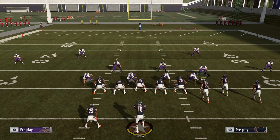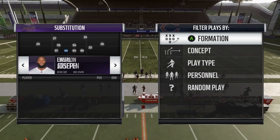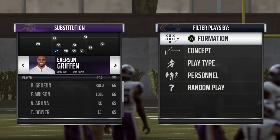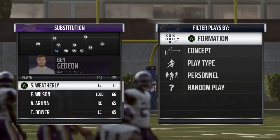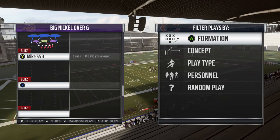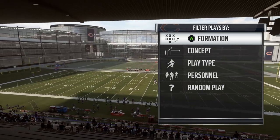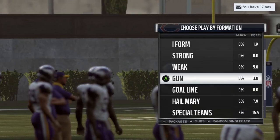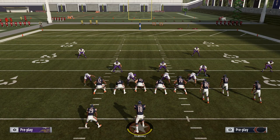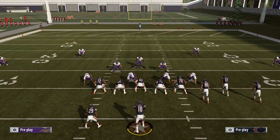We're going to set up a depth chart and show you how this works. Going back to the Big Nickel Over G, you typically want somebody who can get to the quarterback at that spot. I'll take my pass rusher and put them there — I'll put Everson Griffin there, Eric Wilson there. You can call this out of any play. I personally like Cover Nine and basically anything that's a two-high defense — Cover Two, Cover Four, Cover Six, Cover Nine — those types of defenses work very well.